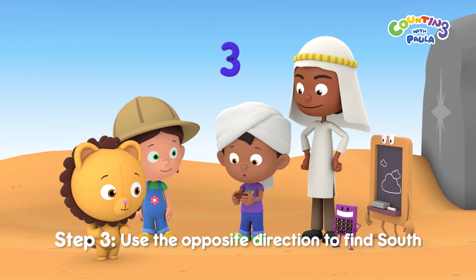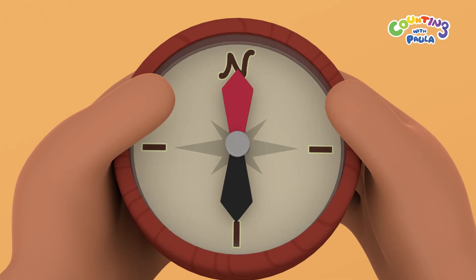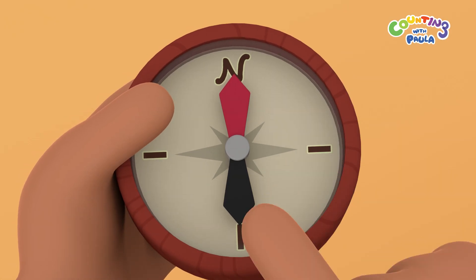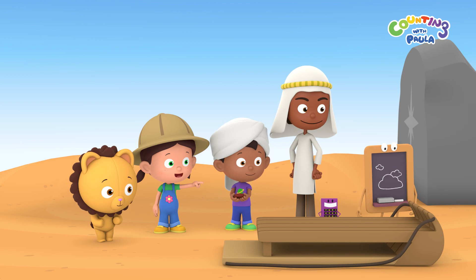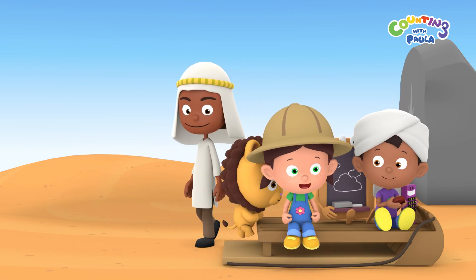Now for step 3: use the opposite direction to find south. That means south is in this direction, which is over there. Let's hop onto the sled and slide down that way.